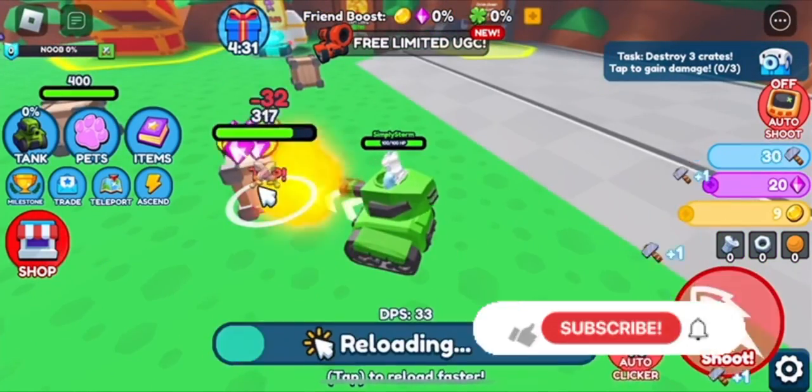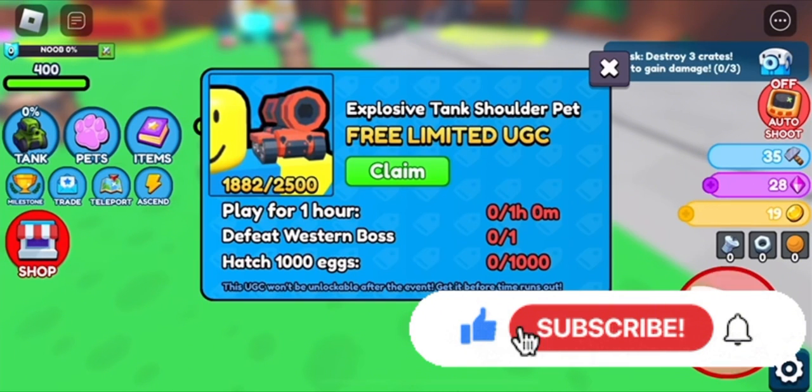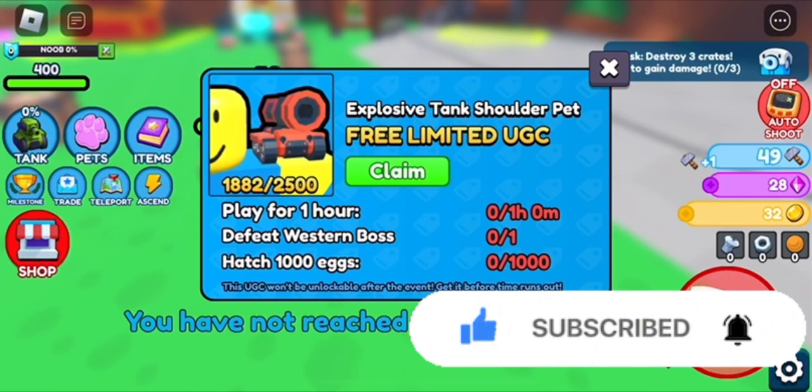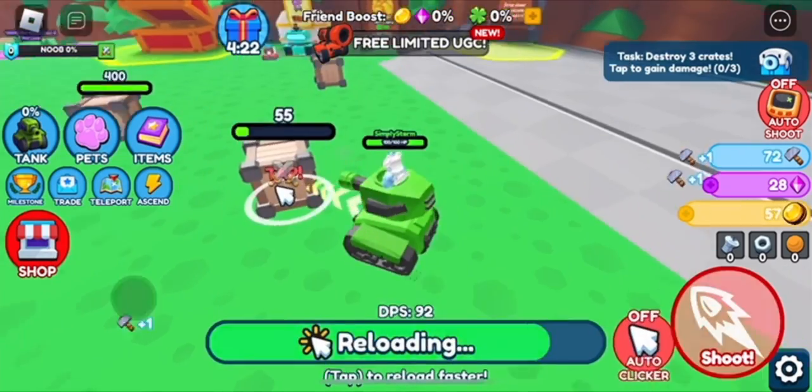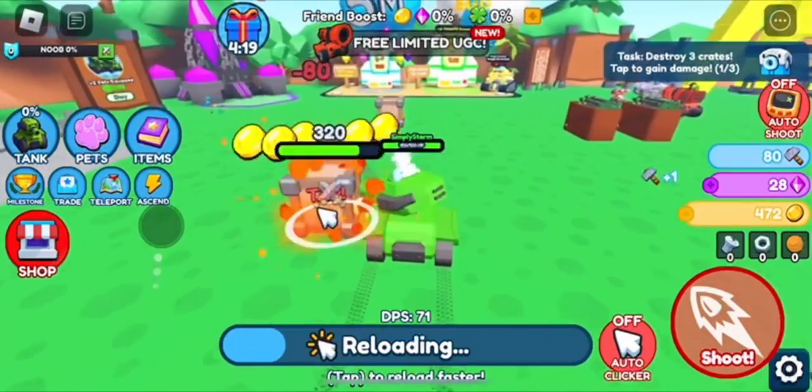There are technically three things you need to do to get it: you have to play for an hour, defeat the western boss, and hatch 1000 eggs. It's going to be such a grind.